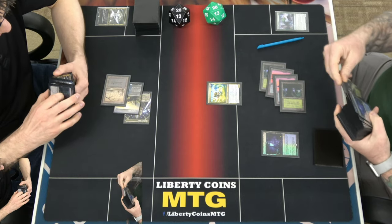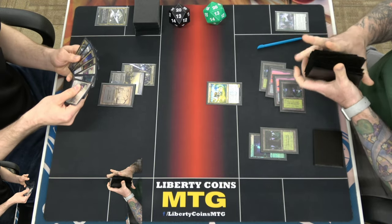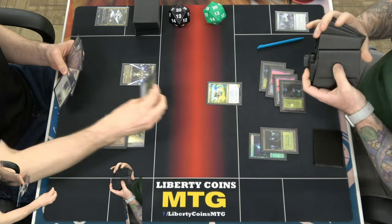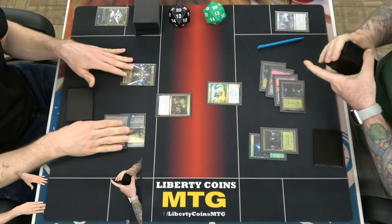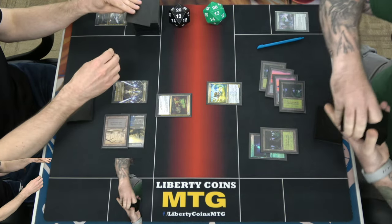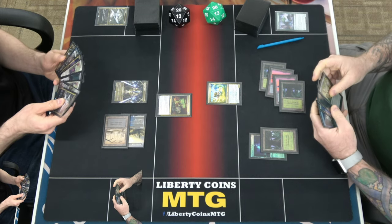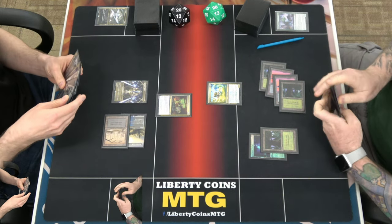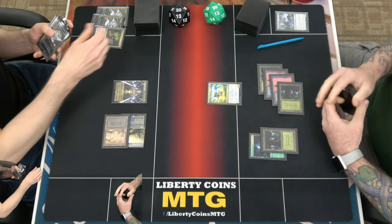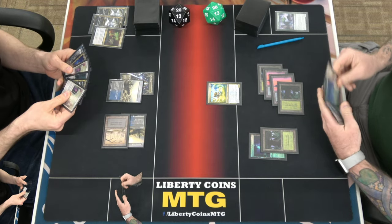Found a forest. Pass. Tainted Indulgence — draw two, discard one if there's less than five different CMCs. Good? Yeah. I'll discard a Voidrend. Okay. Play beach and pass.